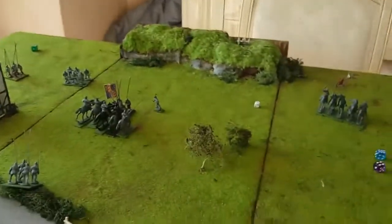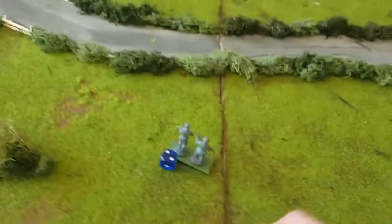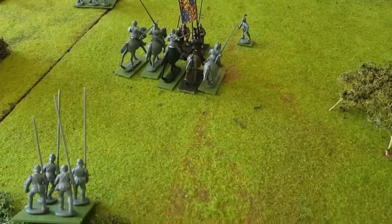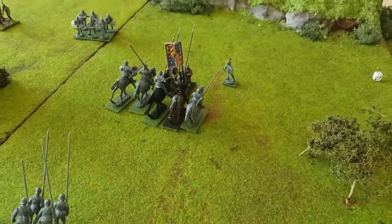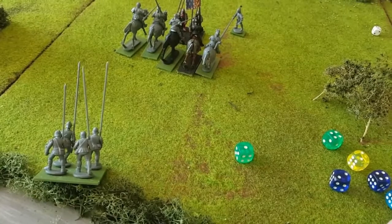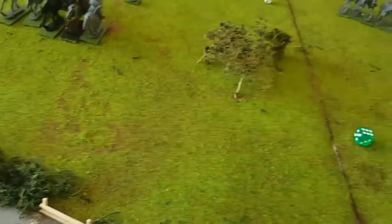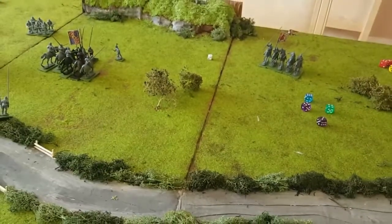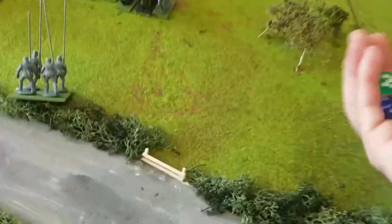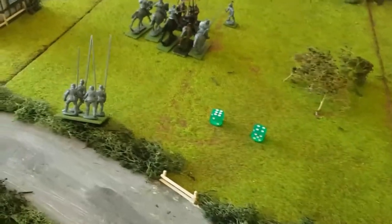Into the hand-to-hand combat: heavy cavalry troop with five attacks... actually eight attacks hitting on threes. But the pikemen have the ensnared rule, so we're hitting on fours instead. We get three hits. We look at the defense of the pikemen — defense four — heavy cavalry have thunderous charge two, bringing it down to two. Looking for twos to damage: three damage. The pikemen take three damage.